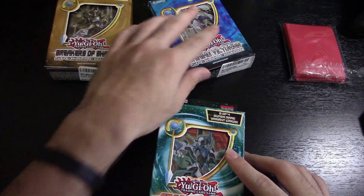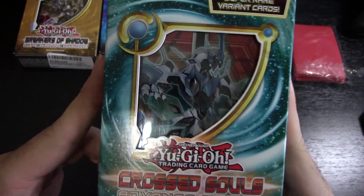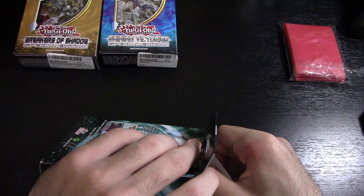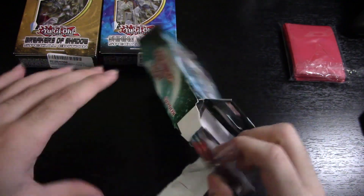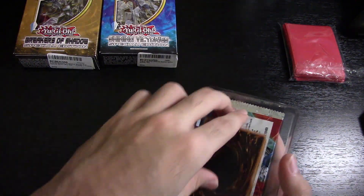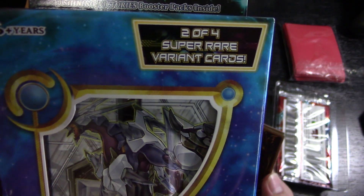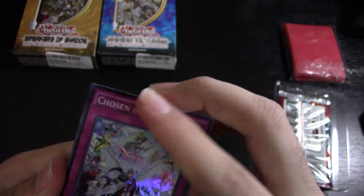I have three special edition booster boxes — each one has three booster packs of a different expansion. This one says Advanced Edition because it's older than the other ones. Cross Souls is the oldest, then Breakers of Shadow, and Shining Victories came out last month, I think. I also have some card sleeves here where I've been putting the good cards I've pulled. Let's open these from oldest to newest, starting with Cross Souls.